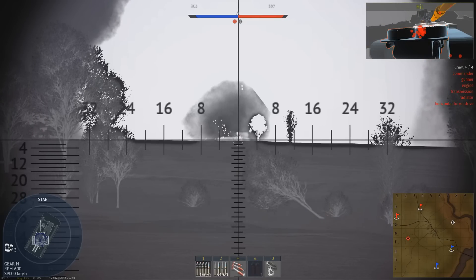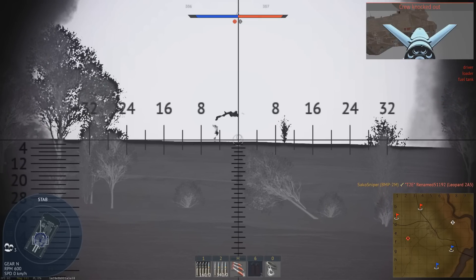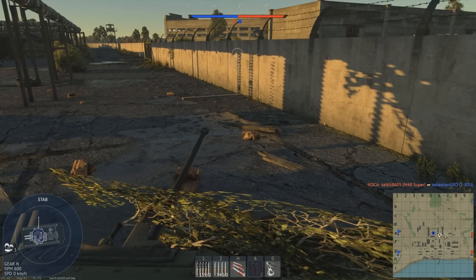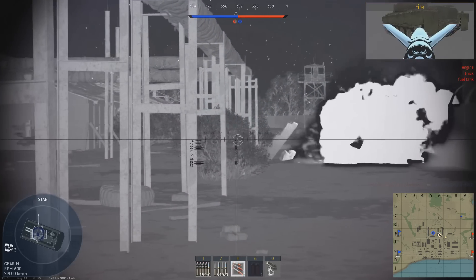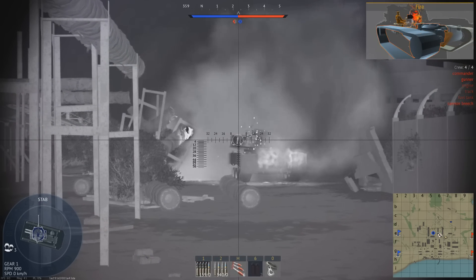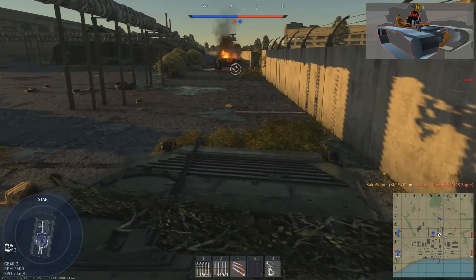In terms of lineups, the BMP is a little let down at battle rating 9.3 as it gets uptiered to 10.3 very frequently. However, at 9.3 you can take along the T-64A, T-72A and T-62M as your main battle tanks, as well as the BMP-3 as an additional light tank. If you need more missiles, you can bring along the Sturm-S, as well as the ZSU-23-4 Shilka as your anti-aircraft vehicle.